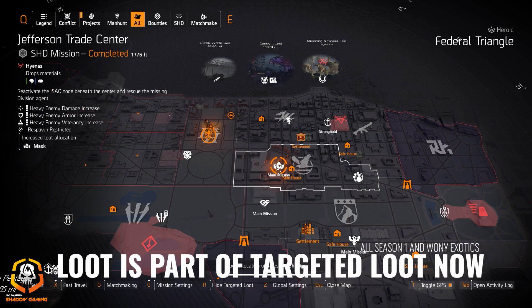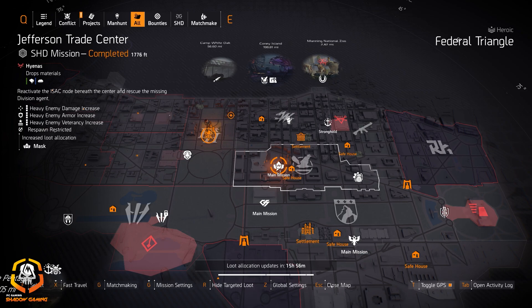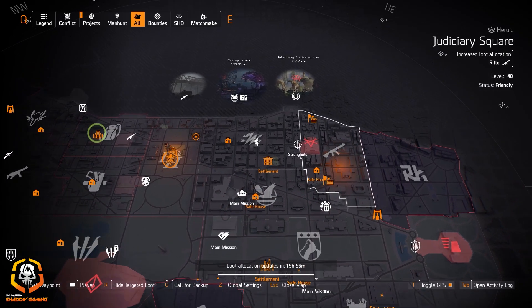If you're looking for the Coyote's Mask, all the Season 1 and Warlords of New York exotics and targeted loot are now in DC. So if you're looking for the Coyote's Mask, it'll now be part of the targeted loot — check out Jefferson Trade Center. Rifles are at Judiciary Square if you want to check that out.